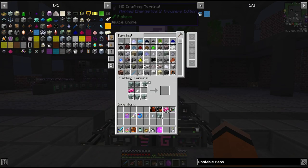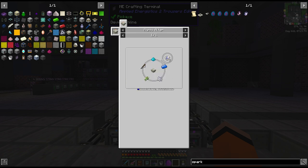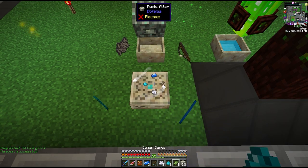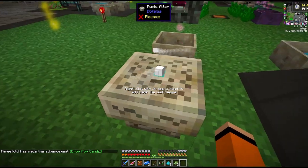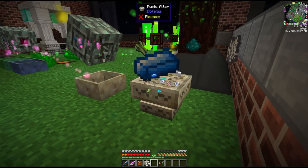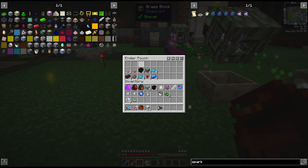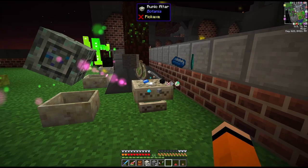All that's left now is the mana spreaders, which I think we should have enough for - there's 12 to begin with. Now that we have both of these things I'd like to make our spark augments. These basically allow you to more precisely control your mana, so I'm going to make a couple of each. This will require some rune crafting. I think we'll need one of each of the tier 1 runes - the rune of water, the rune of earth, and the rune of fire. I'll make a handful of each.